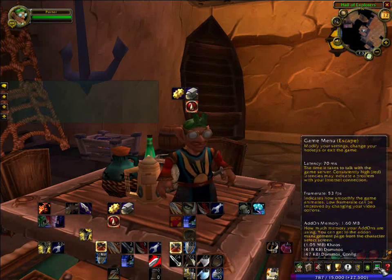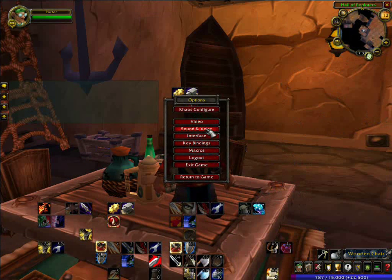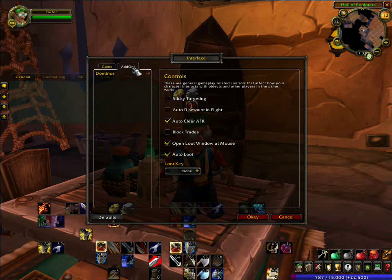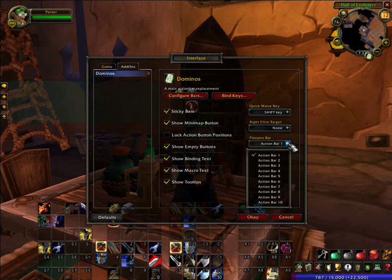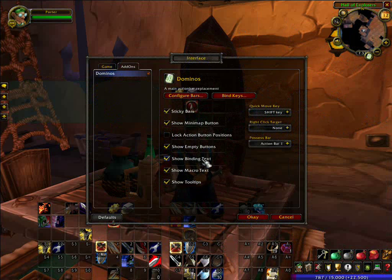If you come over here into Interface > Add-Ons > Dominos, you can do things like say show me all the empty buttons so I can see where I actually have buttons. It also sets your possession bar — you can tell it which bar to use for that. We want to show our binding text. You can see I've already set the bindings on these from previously. Show our tooltips.